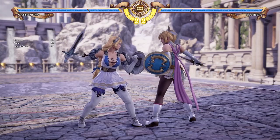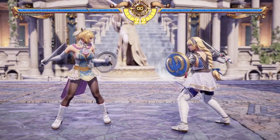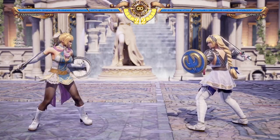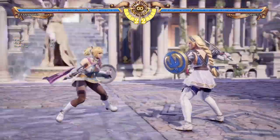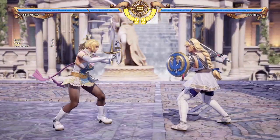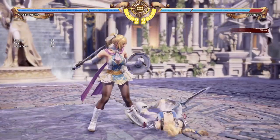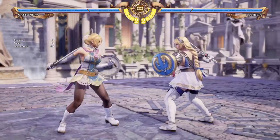If you'd like a fairly quick, decent poke from mid-range, you can use Cassandra's B6. It comes out fairly fast, is safe on block, is light advantage on hit like around plus two, and does push back the opponent a bit. If you're slightly closer, you could use her B2. If you hold it, you stun the opponent; if you just press it, you get a little low poke. And especially if you get the charge and the stun, you can do 6-6BB on the opponent.